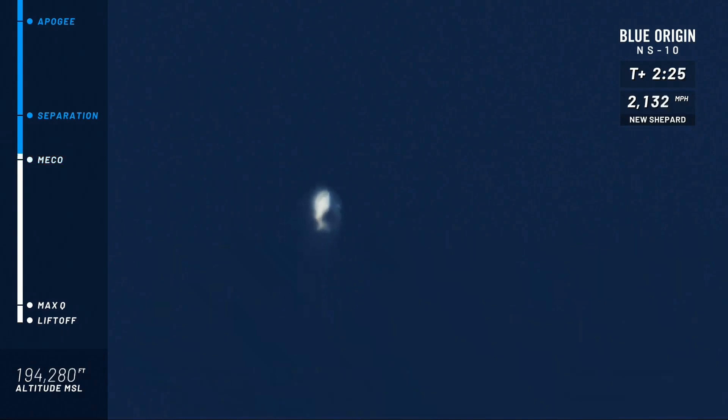Main engine cutoff is confirmed. While the speed is declining, you'll notice that the rocket and the capsule are continuing their ascent to space. We're coming up shortly on separation — that is when the capsule is going to separate from the booster. There it is. Separation is confirmed.